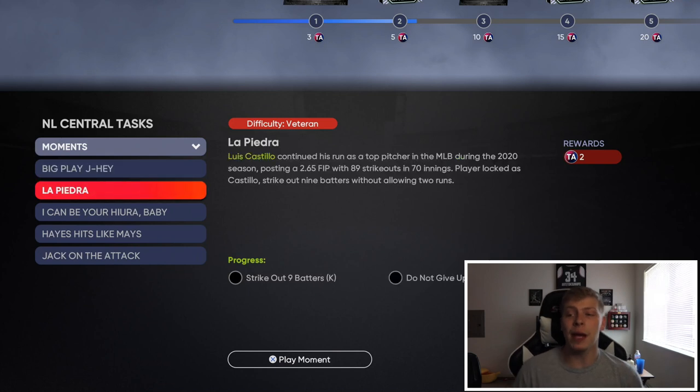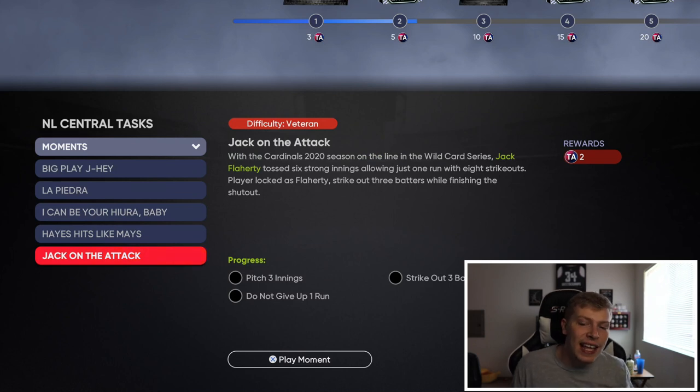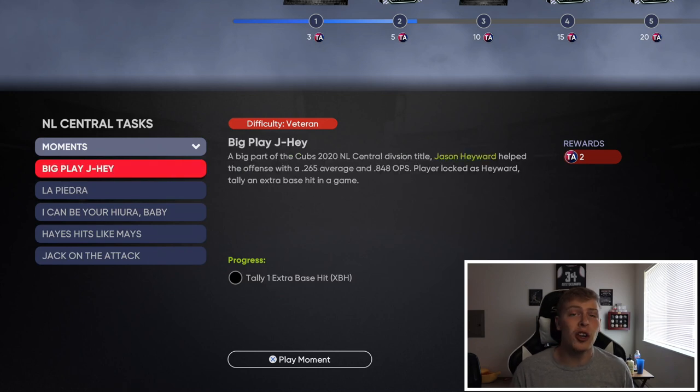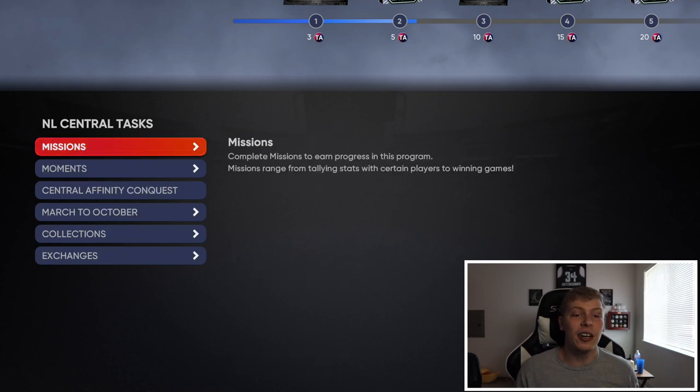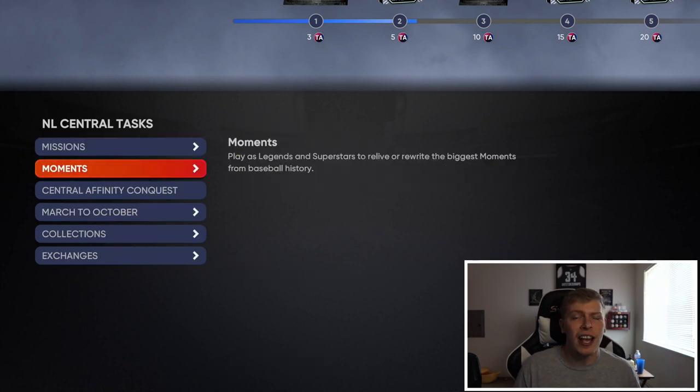Moments is also going to be a good one. I'm not a big moments guy, but if you look, you've got 10 TA available and these moments aren't bad - pitch 3 innings, tally 2 hits, 2 extra base hits, strike out 9 batters. Just go after the easy ones and you're getting TA for that. Some of these are going to take like 2 minutes. So just to reiterate - do conquest for 15 TA, make sure you're plugging in players from the respective division. You'll get at least 20 TA by the time you finish conquest plus packs along the way. These moments are another great option - you're at 30 TA already.